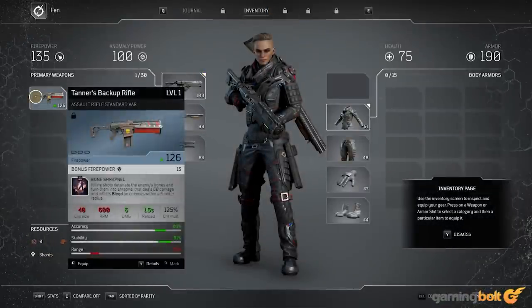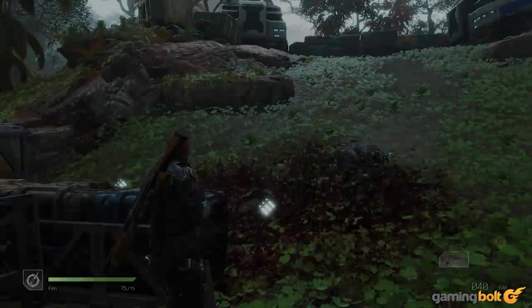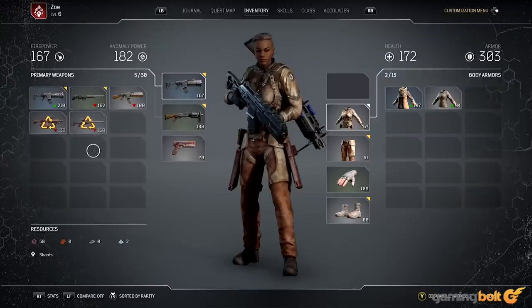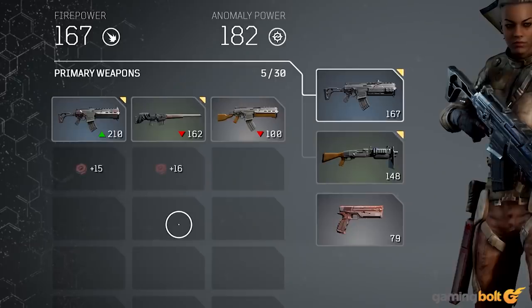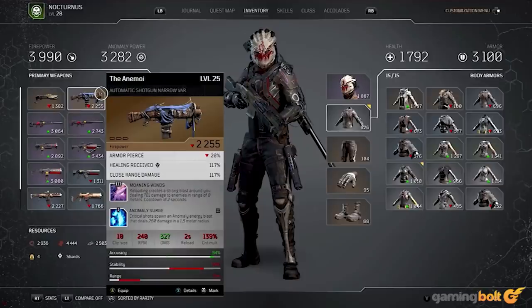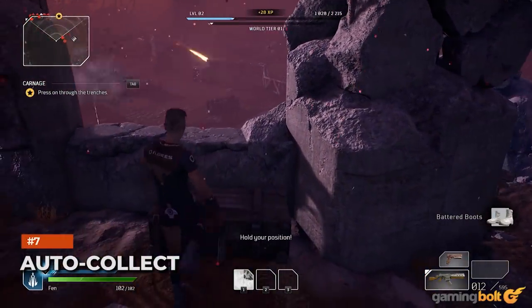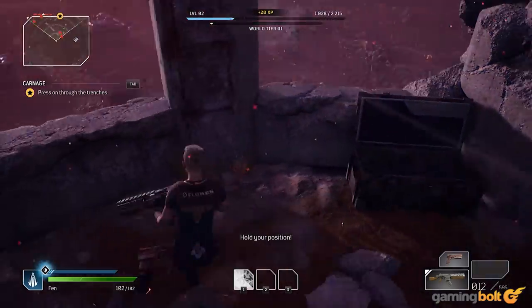Stacking: given that Outriders is an RPG, you'll be wondering whether you can stack mods to boost the effects of ones you really like. Well, yes and no — you cannot stack multiple mods of the same kind, but different kinds of mods can have the same or similar effects, and you can equip multiple of those simultaneously, which means you still get to stack their effects. So if you're looking to build a character whose skills do massive AoE damage, be on the lookout for mods that boost AoE attacks in particular.